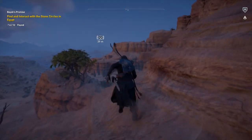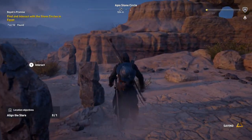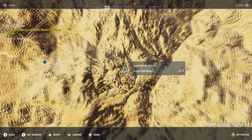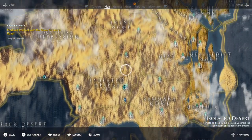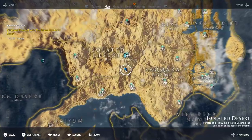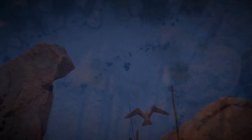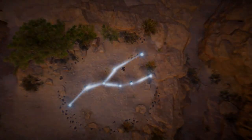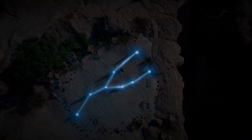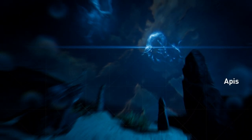This next one is also in the Isolated Desert, kind of in the mountains as well, in the bottom right — very close to the Saqara Nome. Opposite of the last one. This one looks like a little wishbone or a Y, and somehow that turns into a bowl shape. So this is going to be Pisces.